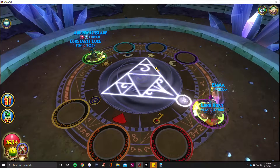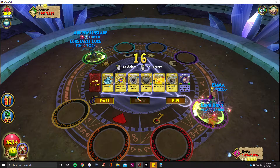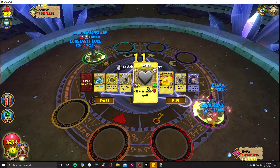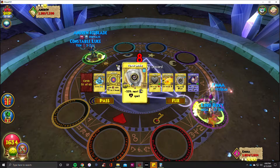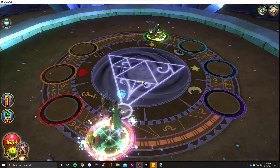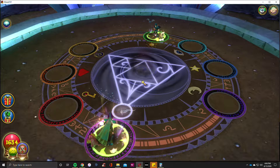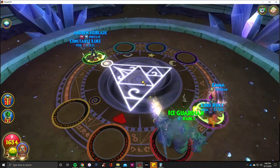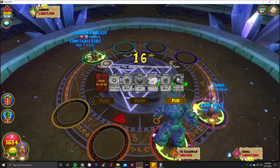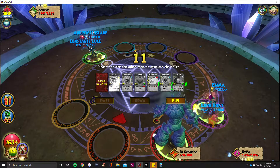I'm just going to spam those tower shields here. I'll keep him busy with an ice guardian. Hopefully the ice guardian can deal with some of those tower shields for me. They do like to attack a lot, so that's part of the reason why I like to use them.